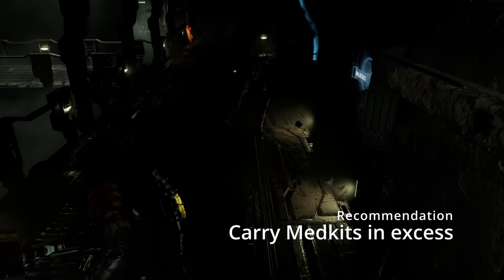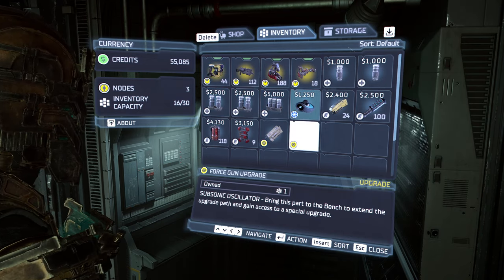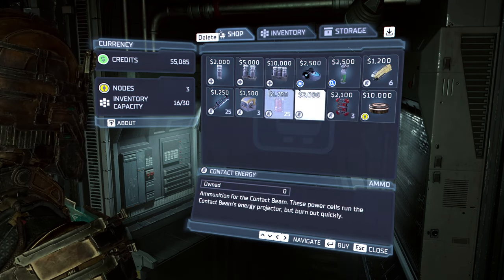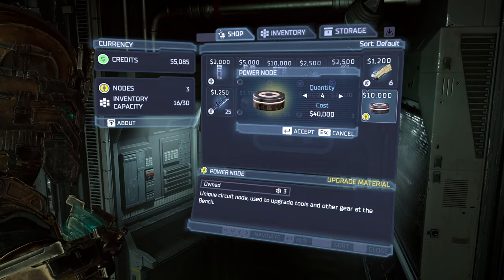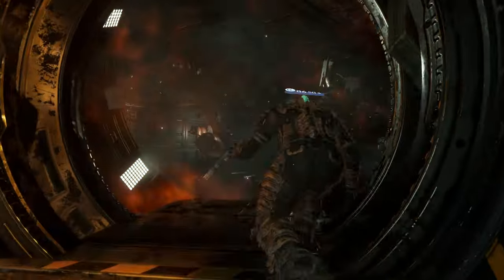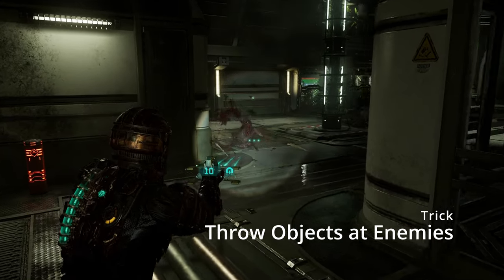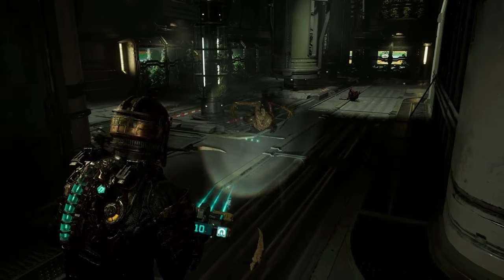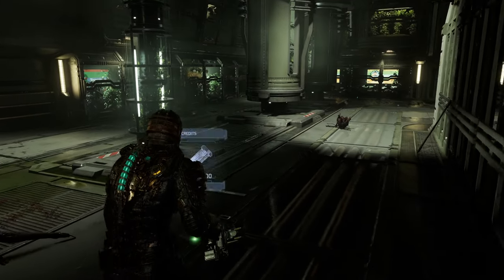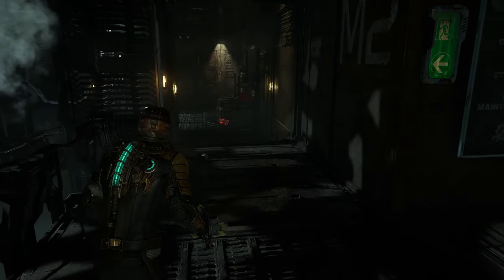Always have enough heals. I can't recommend enough that you should always have at least two small and two medium medkits with you. In the endgame, you should add a large medkit as well. Just so you know, the endgame starts when you escape from the USM Valor. Use Kinesis to throw objects whenever you can. You can throw the claws of necromorphs at them after successfully shooting them off — do this every time you have the chance to. You will save so much ammo you won't even believe it.